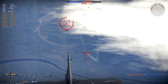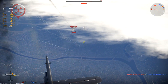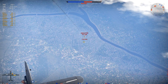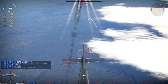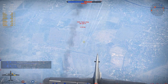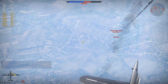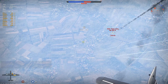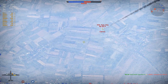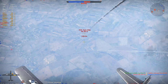Here comes the Ho-229. We do get some hits on our inner right engine, but we're getting hits on him too — he's smoking right now. Trying to find the right lead is always tricky, but I'm getting a lot of hits. There's a hit on the Ho-229 and we've got him smoking as well — oil leak on both of these planes. But we want them dead, obviously.